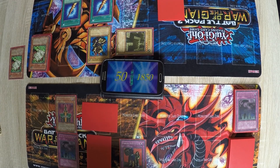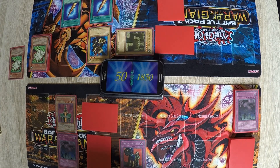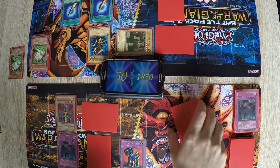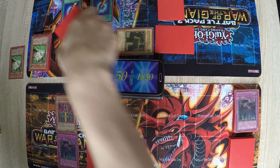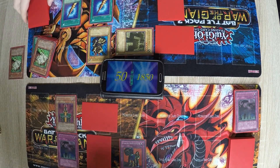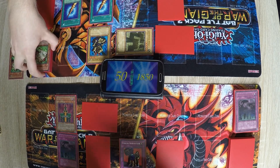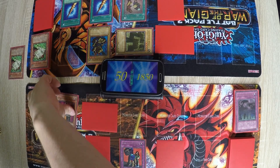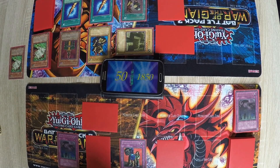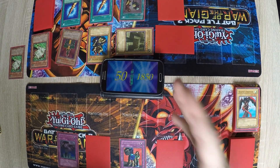I'll get the last one. Oh yeah, the other one got removed, right? Your attack is getting kind of small. In Main Phase 2, I'll set another card and end my turn. Draw. Yes, that's the one — alright, I won't. But anyway, the Guardian attacks the set, and the Jinzo. Good game.